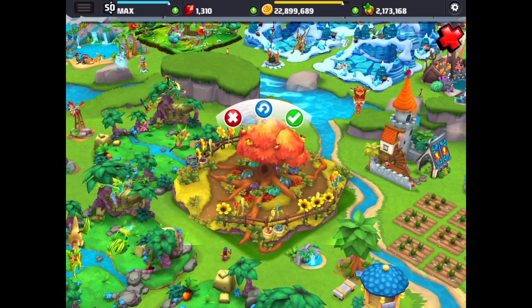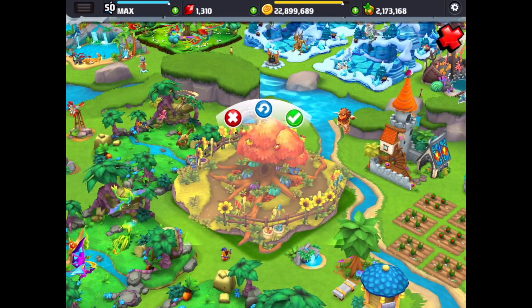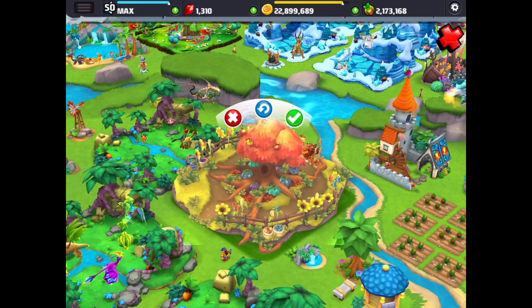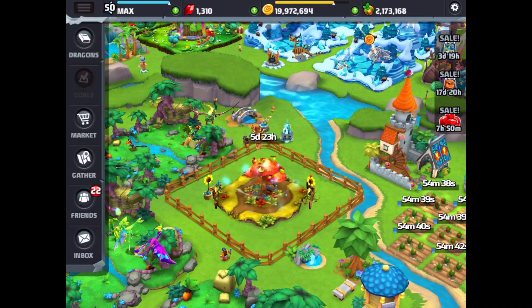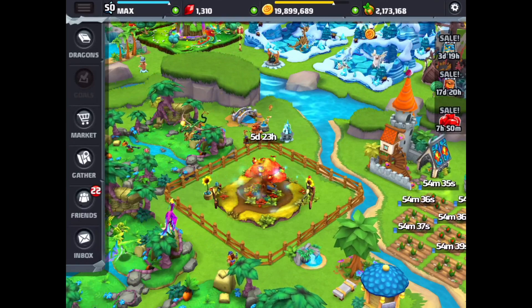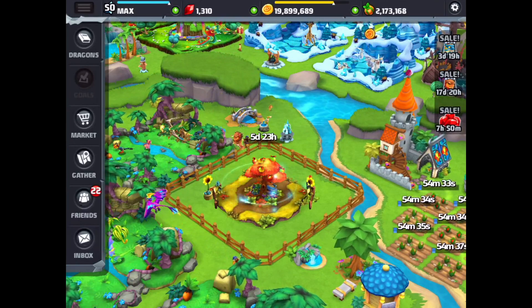There's the Bountiful Dragon — you see it flying away up there at the top. Let's okay this, and back down with the fence around. 6 days — I might speed it up with some gems, but in 6 days we'll have it.